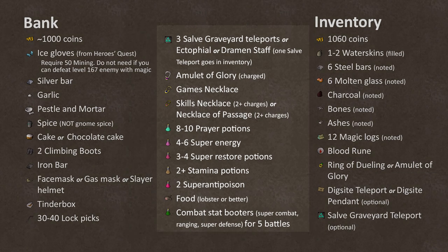Technically all the stuff in the second column isn't required, since it's just stuff for teleports and battles, but it's going to be a lot easier if you have them. For Ice Gloves, as mentioned about the mining requirement to get these, if you're comfortable taking down a level 167 enemy who attacks with magic and melee by only using water spells on him, you don't need the Ice Gloves. If you've done Hero's Quest, you would've got a pair. If you don't have them, I'll quickly go over how to get them before starting the quest. Note that they require level 50 Mining and are annoying to get since you have to run through some dungeons and defeat a level 111 enemy. If you don't have level 10 Slayer to wear the face mask, you're going to need the Gas Mask from Plague City. A slayer helmet also works.